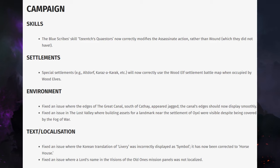Environment: fixed an issue where the edges of the Great Canal South appeared jagged — the canal should now display smoothly. That's interesting. There are map changes for the South area, which could be nothing, but obviously we are expecting a map change when it comes to the DLC in the future, so that could be preparing for that.